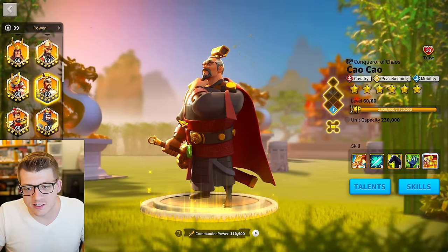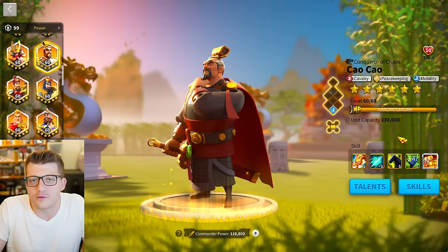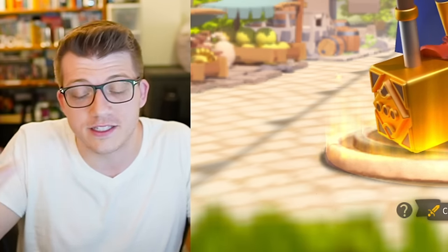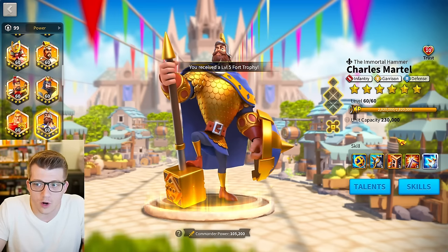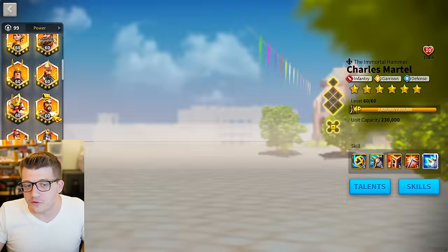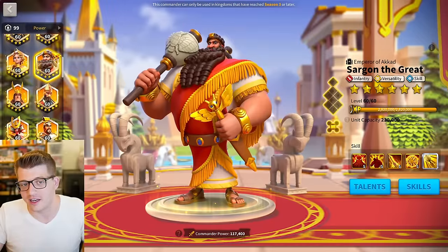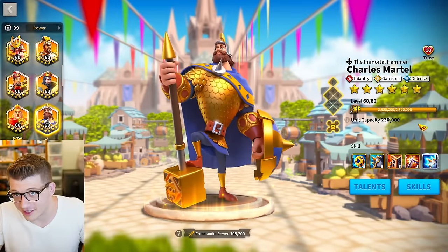To make matters worse, these commanders are not even usable in endgame anymore. You can't competitively use Cao Cao or Martel. Cao Cao has some niche use with the mobility tree around altars of darkness, and he's good for rallying forts, but that's really it. Charles Martel — people try to make him useful in 2024 but once you hit Season of Conquest it's just not really moving the needle for anybody anymore. Not only was this a waste of hundreds of universal sculptures, but I would have gotten them expertised for free anyway.